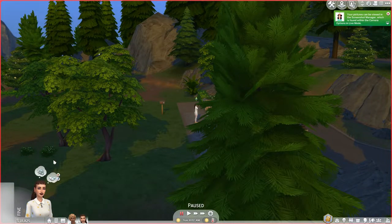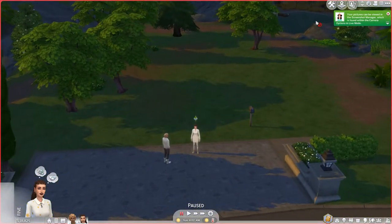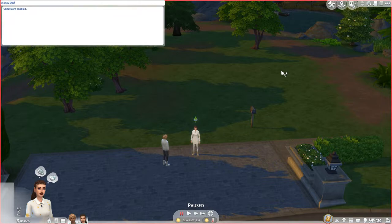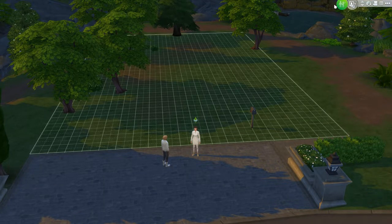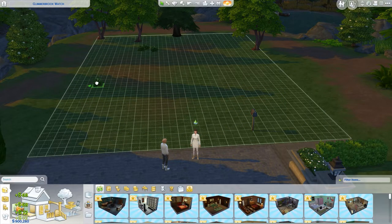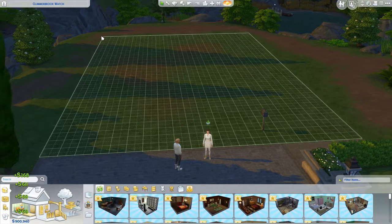This is just going to be CAS and build, and then we will do gameplay in a separate video. Let's go ahead and cheat some money - testing cheats true, money. We're rich. I'm going to delete some of these trees because they're in my way. You add to the atmosphere, but I've got stuff to look at and you're in my way.